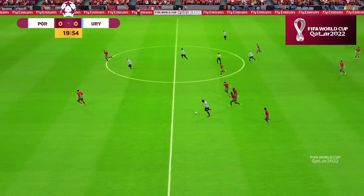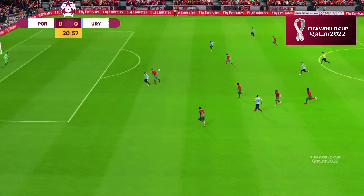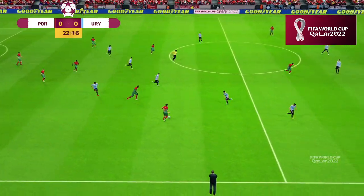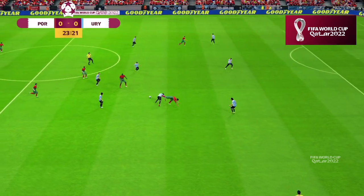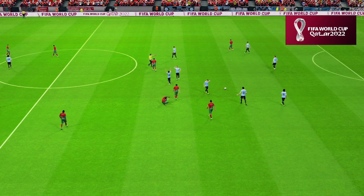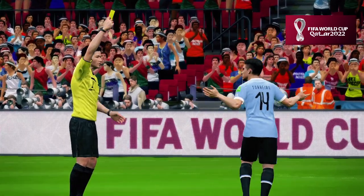Good running with the ball, can they build on it? Ball swung in, and that's been repelled. Rafa Silva. Cristiano Ronaldo. Crunching tackle — that's a foul, free kick's been given. And the referee has shown him a yellow card.